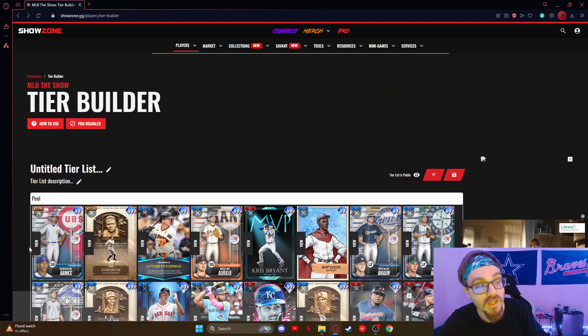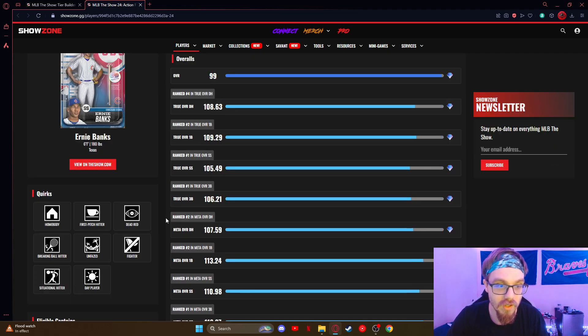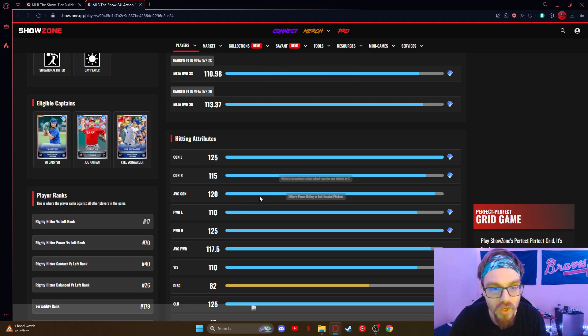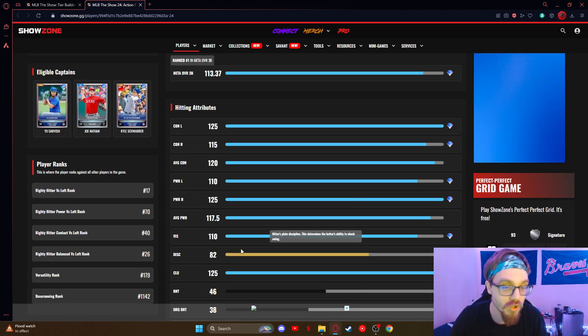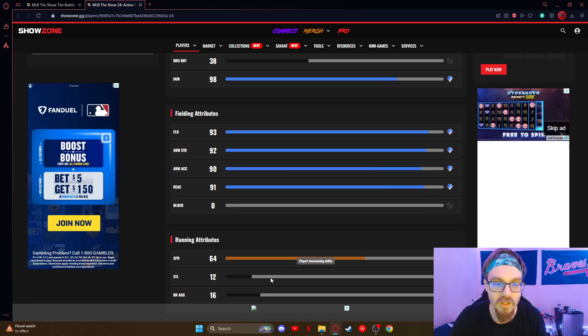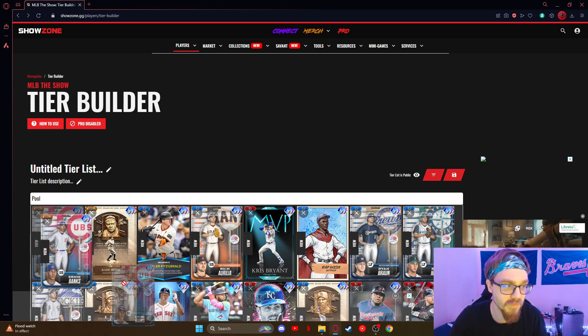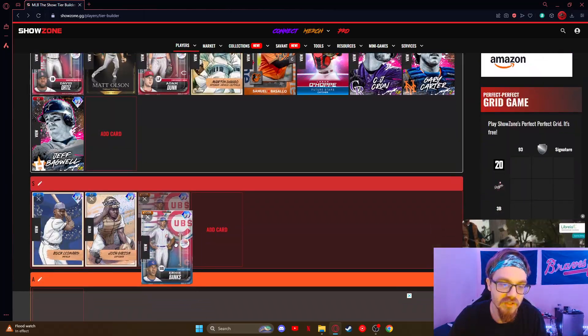Ernie Banks — the new collection award for the action figure series. He's got all the quirks you want. 120 average contact, 117.5 average power, good vision, great clutch, great fielding. I feel like he's a better second baseman or third baseman, but you know, still a really solid card. Another S-tier guy — he's so good.